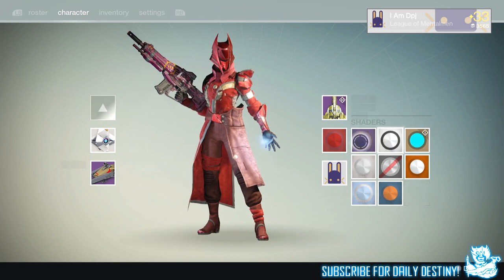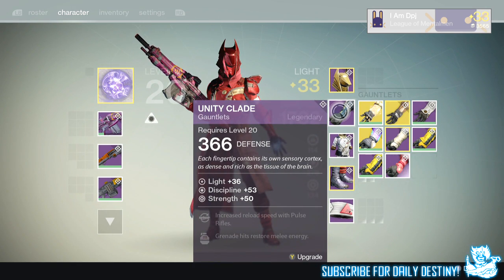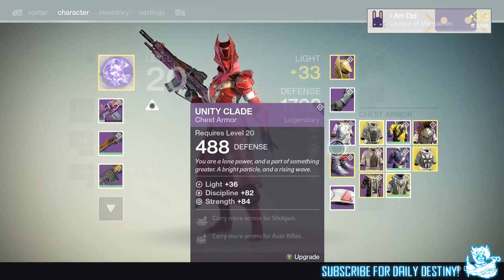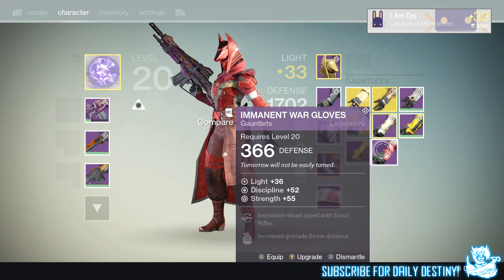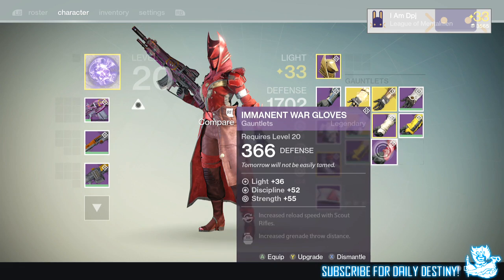That looks badass — so badass. These are 53 discipline and 50 strength. Did I get legs as well? Let's look at the other goodies first. We got Imminent War Gloves — 52 discipline and 55 strength, increased melee speed of scout rifles, increased grenade throw distance. Let's take a look at these.